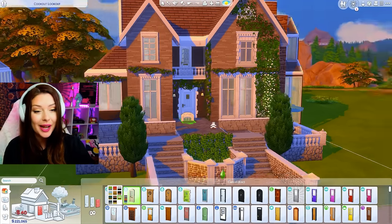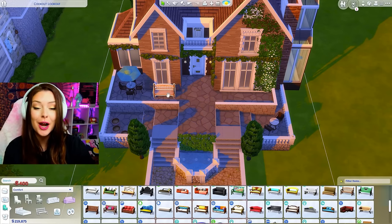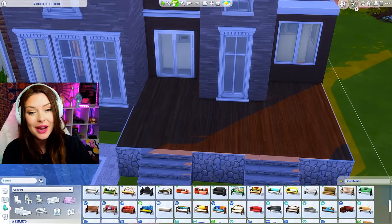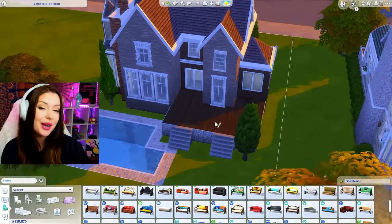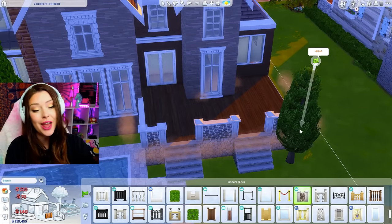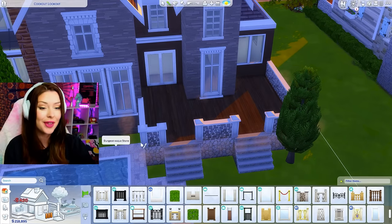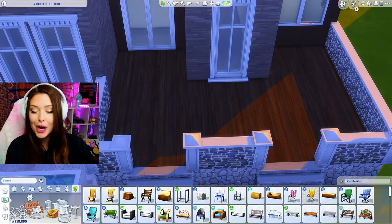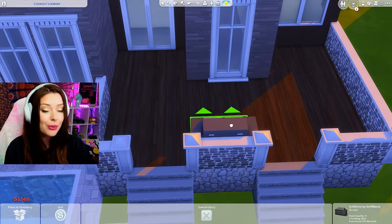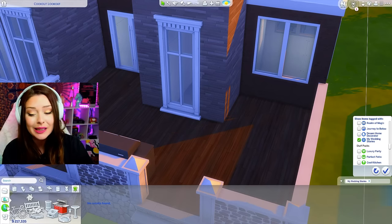I'm going to put another Cottage Living door up top — they're not the most expensive, but I do like how they look. I've added a seating area over there, one over there, a bench. I'm kind of just laying out my seating areas. That's how I like to keep things organized when I'm doing my exteriors. Once you have an idea of where everything is going to be, you can go in and start to clutter, add the detail. I find it to be a lot easier that way. Back here, we can have a barbecue.